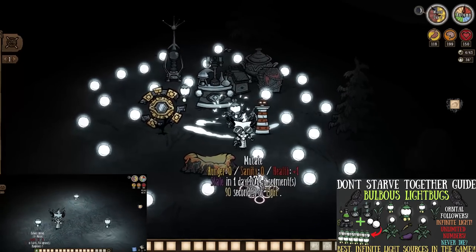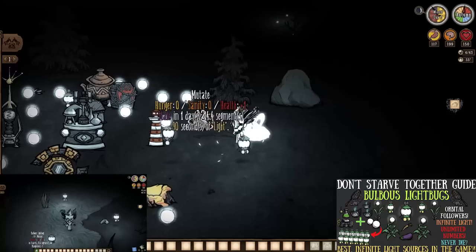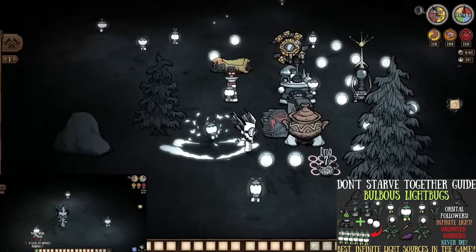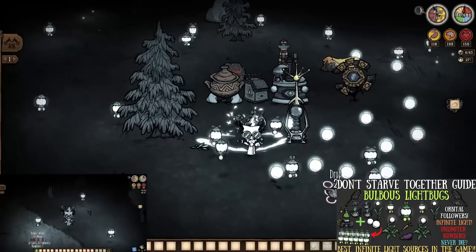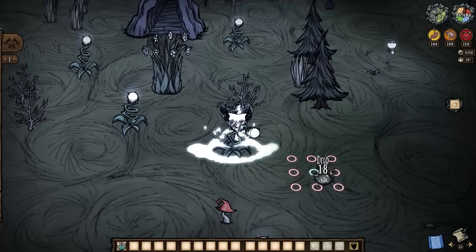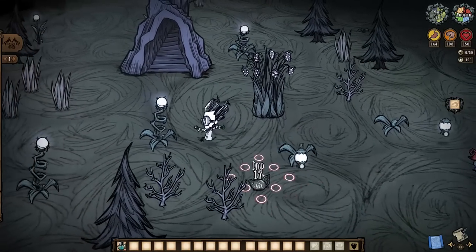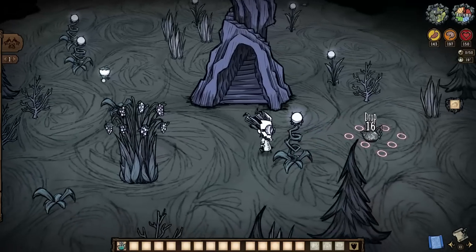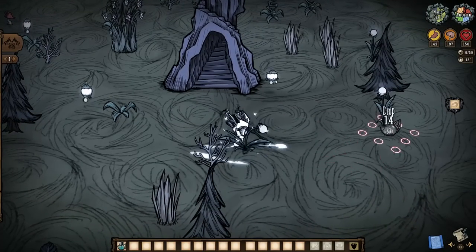Plain old light bulbs can be mutated into the very versatile bulbous light bugs for literal infinite light on the go and for our homes. There will be no need to head to the lunar grotto with multiple bug nuts anymore, and basic light bulbs are way more numerous to begin with. Normal light flowers found anywhere in the cave can also be made to drop bulbous light bugs, so if you do this near any entrance, you'll reap the same rewards. There are plenty of options here, and that's the point.